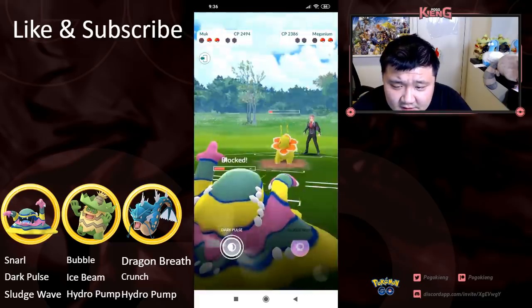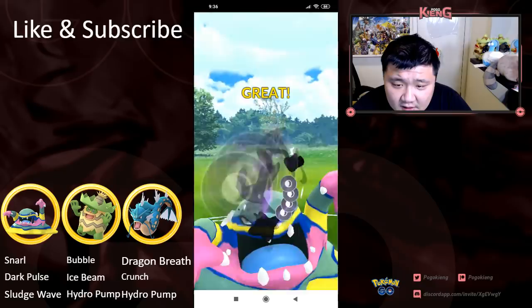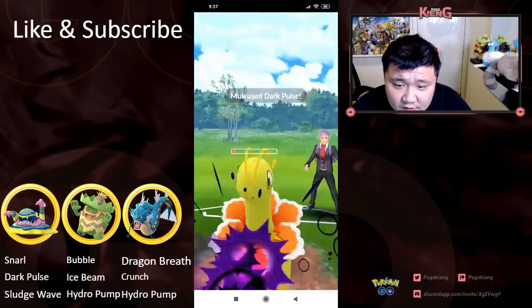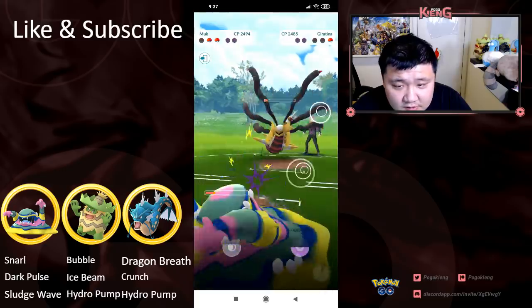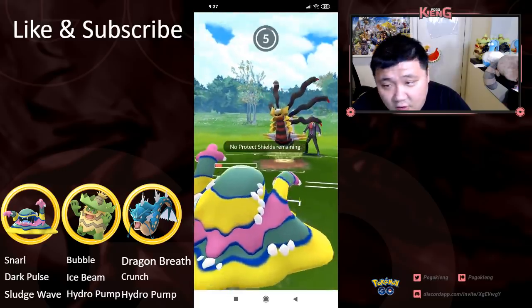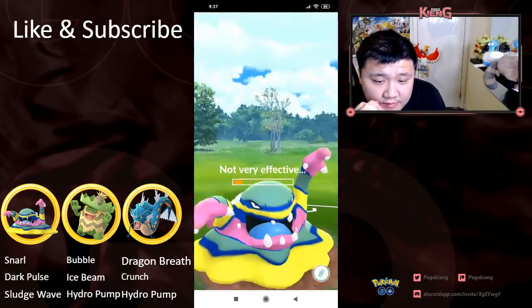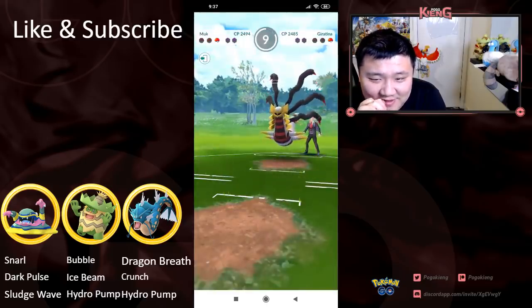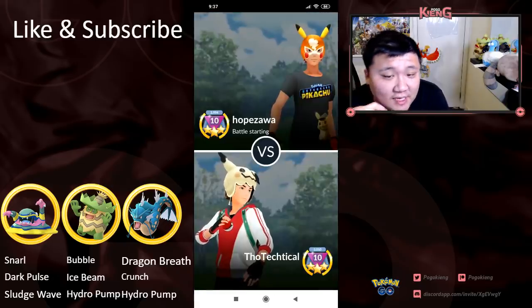Probably just safer to hit the Dark Pulse because this Giratina has almost no health left. And gonna be able to Snarl it down almost. Here comes Ominous Wind — actually doesn't KO. Ominous Wind does almost no damage. And then Dragon Breath down, and Gyarados is able to win.